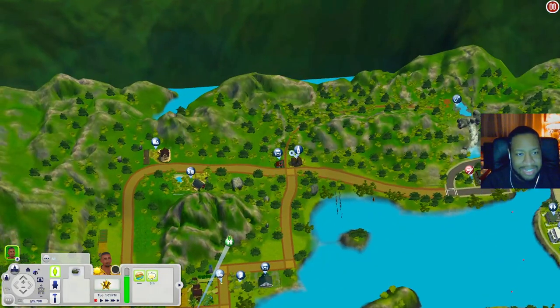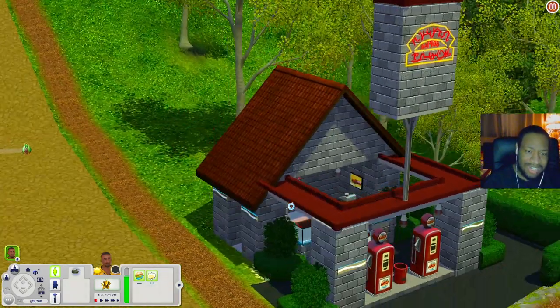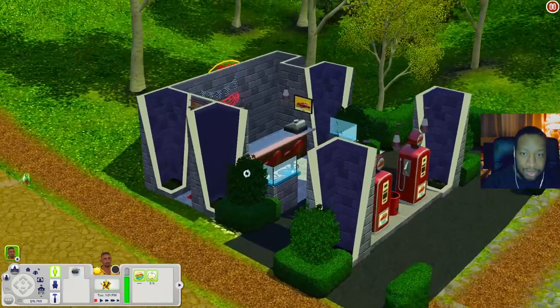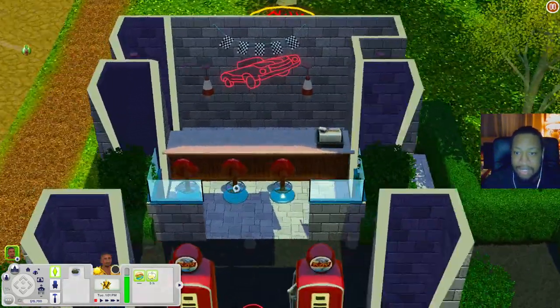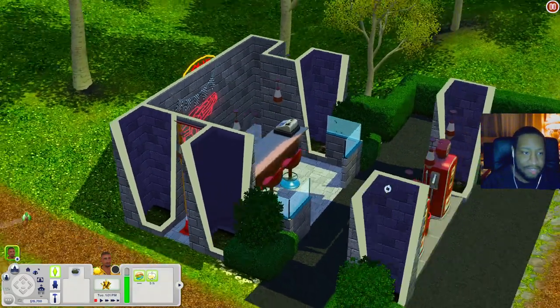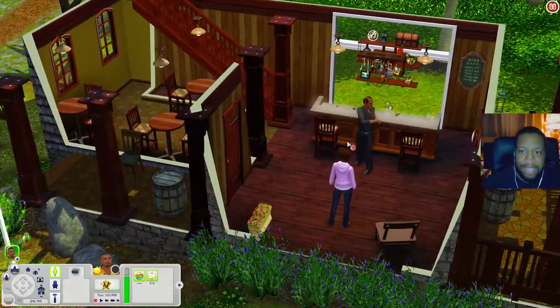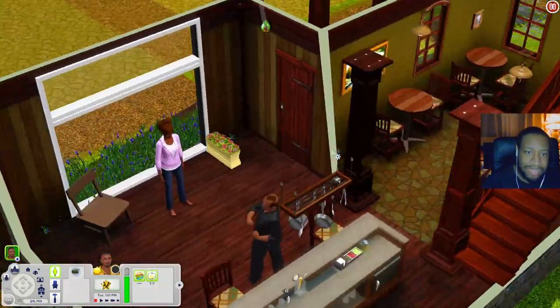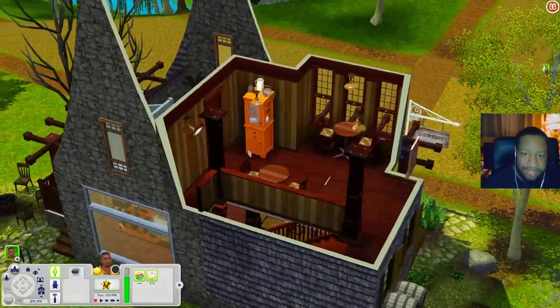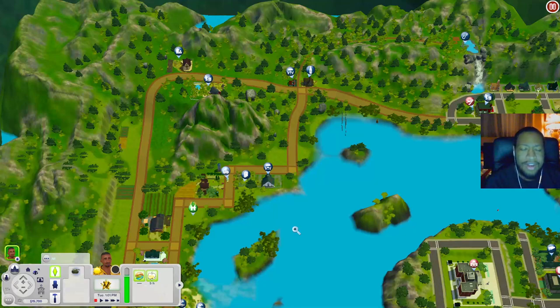The last two lots are the Gas and Gruel and the Grindster's Grog Shop. The Gas and Gruel looks like a little gas station. When you come in there's a food register where you can order food — it uses Fast Lane Stuff. The Grog Shop has a bar and tables on the ground floor, and upstairs more tables and a bathroom — it's like a little pub.